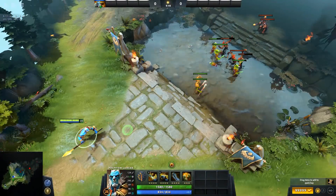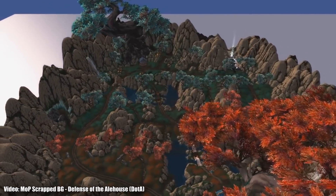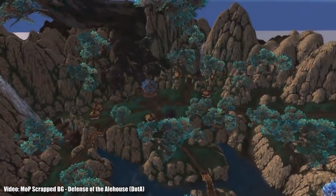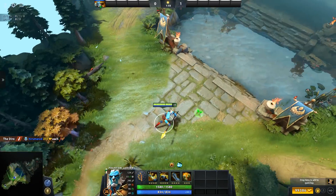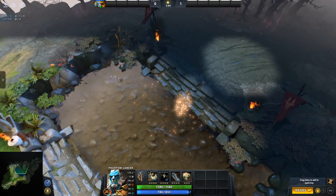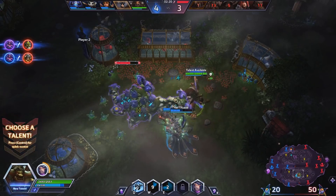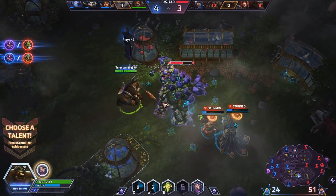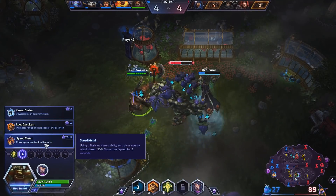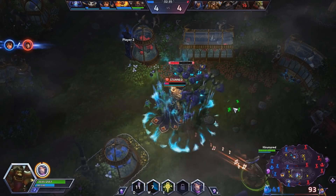At number six, we have another unused battleground — the Defense of the Ale House. This battleground map made it into the game files during Mists of Pandaria in patch 5.2, and is a three-lane battleground which seems to take place in Townlong Steppes. The name is a pretty obvious reference to Defense of the Ancients, the original name of Dota, so this map seems like it was supposed to be a MOBA mode for a battleground. It seems like they have no intentions of coming back to this map, and sadly they probably won't ever release it.